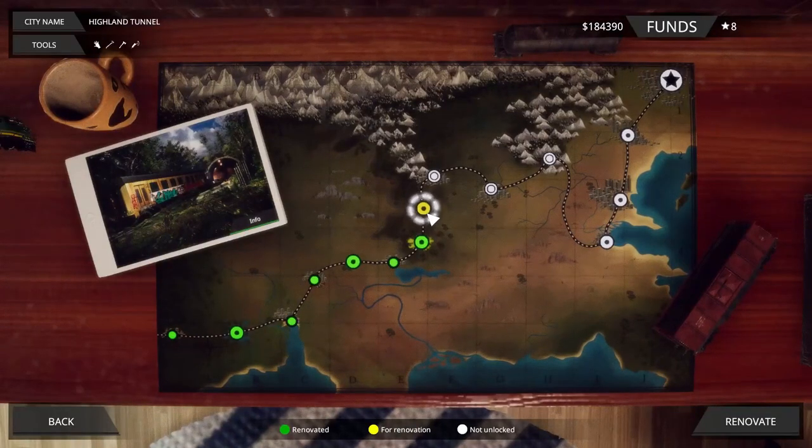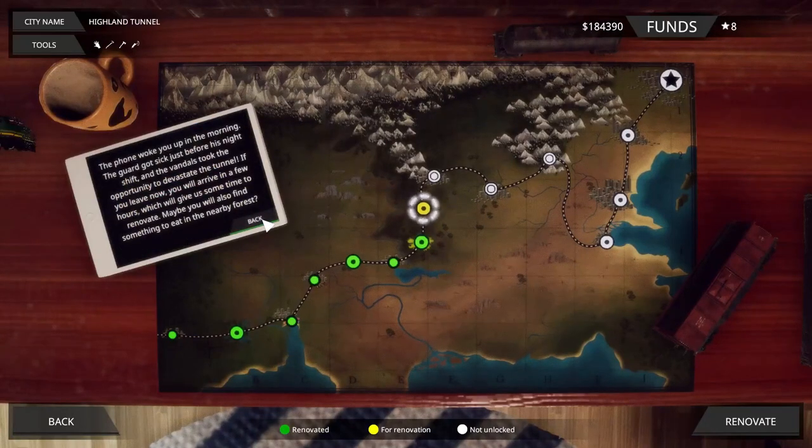Highland Tunnel. The phone woke you up in the morning — the guard got sick just before his night shift and the vandals took the opportunity to devastate the tunnel. If you leave now you'll arrive in a few hours, which will give us some time to renovate — maybe also find something to eat in the nearby forest.